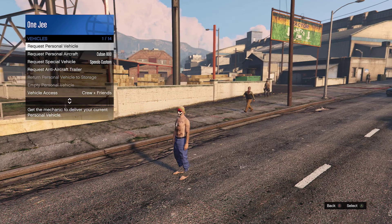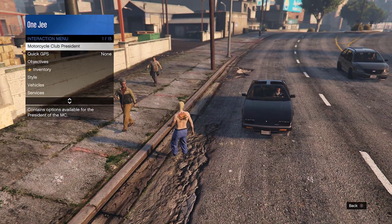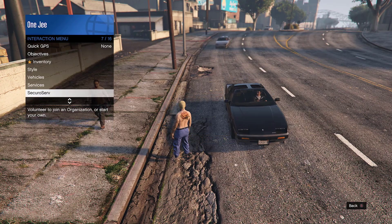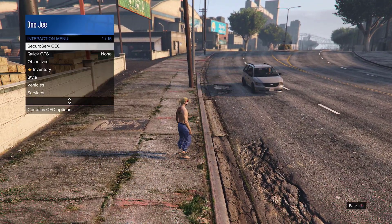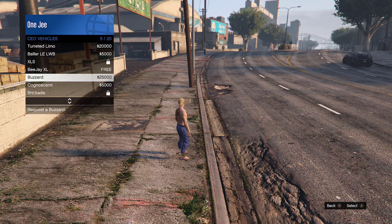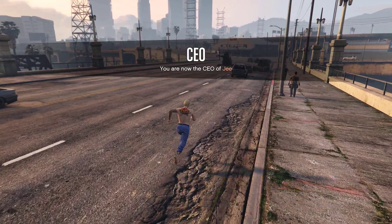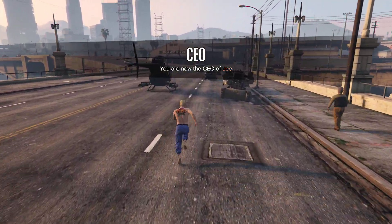Go ahead and open up the interaction menu and request your AA trailer. Also, you're going to request your Buzzard. Go to CEO, then restaurant, then CEO, and call out your Buzzard — see your vehicle.